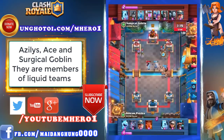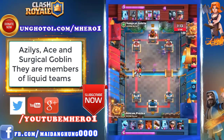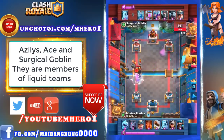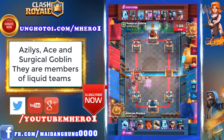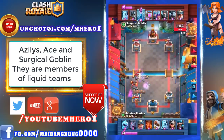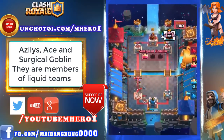Another dangerous push on the right side — a Bandit, Hunter, and Miner trying to chip that right-side tower. It clips it, and the Miner will get a little chip damage off there as well. But look out on the left — it's a huge push from Surgical Goblin with Dark Prince, guards, Musketeers, and a Miner continuing to smack down the tower. Musketeers going for the finish — and they do it!